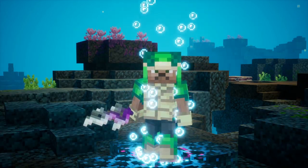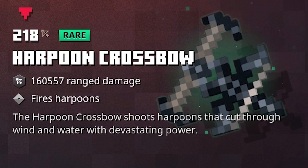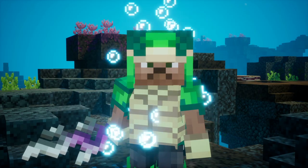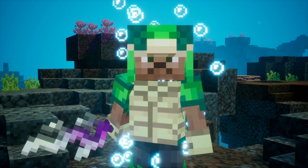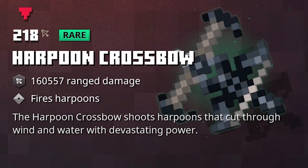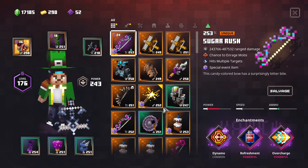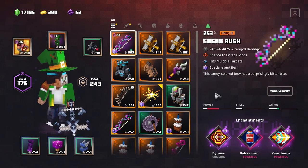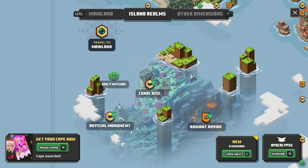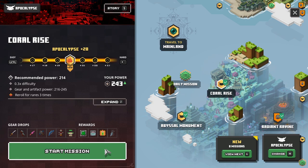My last weapon showcase for the Hidden Depths DLC — I think the Harpoon Crossbow is a pretty cool one to get your hands on. It's going to be extremely useful underwater. So this one fires harpoons, not just arrows, and they deal a lot of damage. Let's equip this bad boy for a second to show you exactly how it works underwater versus standard arrows. We want to travel to the Hidden Depths DLC — let's just travel to the Coral Rise for this one, as it is the brightest of all.